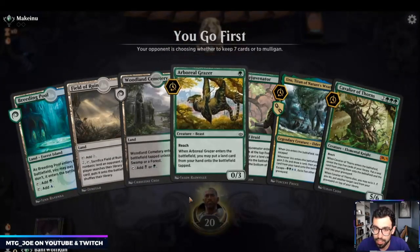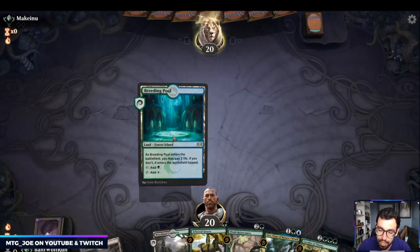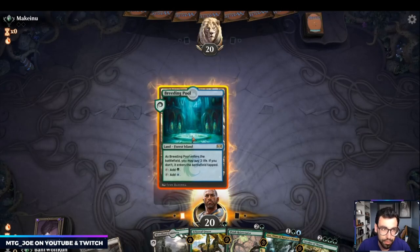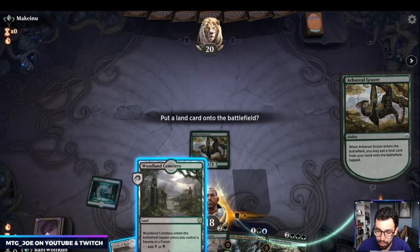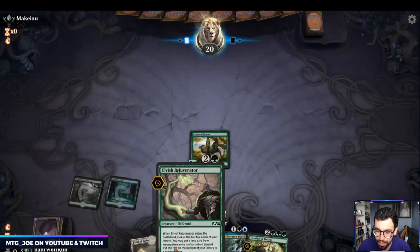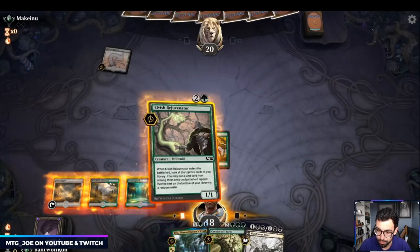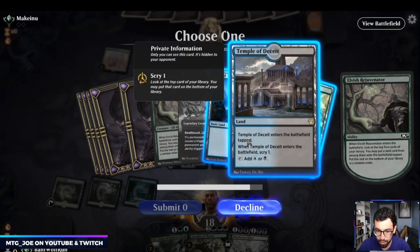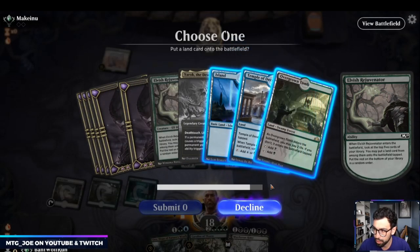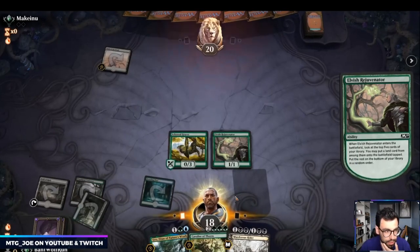This version is more grindy than traditional decks, so you can survive after the Scapeshift turn and get more incidental value over time. We just put the Woodland Cemetery down — this gets us to four mana pretty much turn two. So we're playing a Field mirror. This has a higher chance of hitting a land than Uro, so I'll play this.